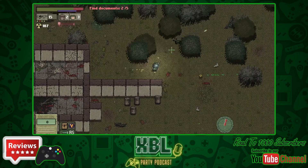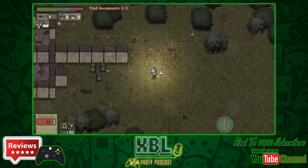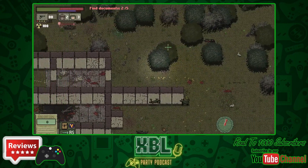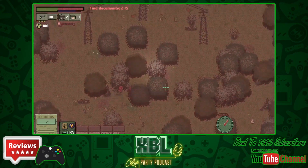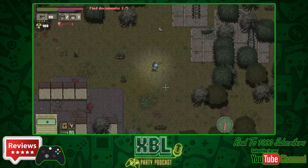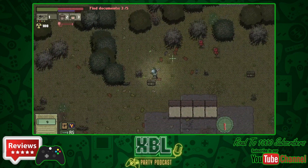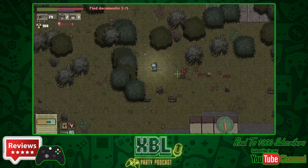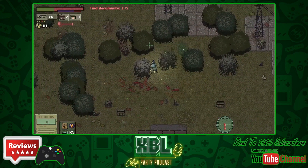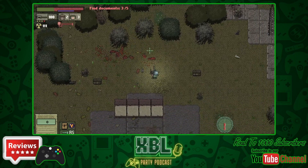As this is a Ratalika game, it features pretty decent achievements. You can easily pick up the 1000 gamerscore within an hour — you basically need to finish the first four missions, blow up so many barrels, pick up so many items, buy an extra medic pack, and place five campfires in a mission. They're very simple and very easy to get, so it's an easy 1000 gamerscore.